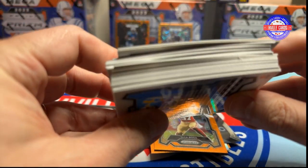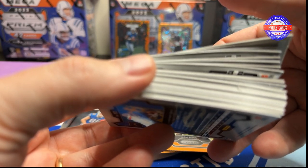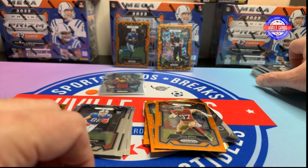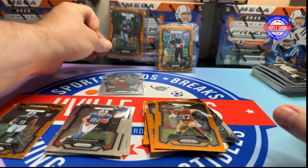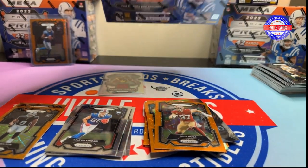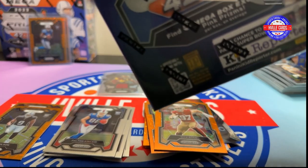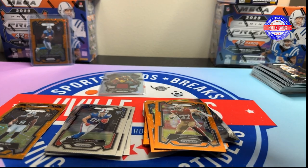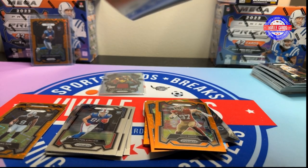I don't know if you can see that, but that's what you get with Prism cards — you get cards that are a little warped. I'll put those up there. This is the one I wanted. Alright, Mega. My first Mega of this product.